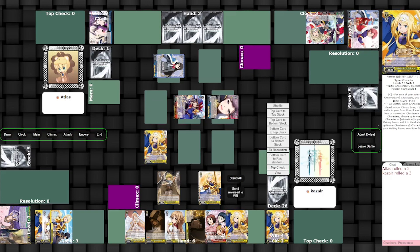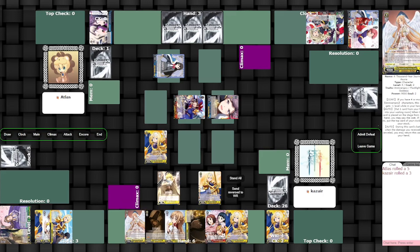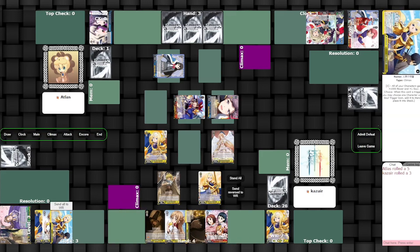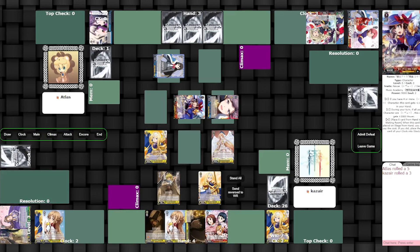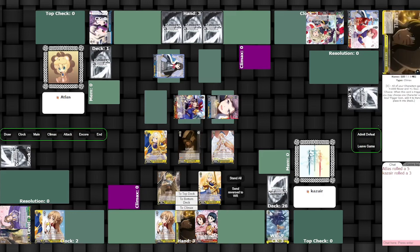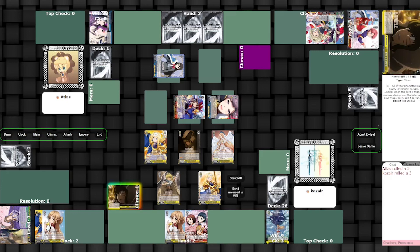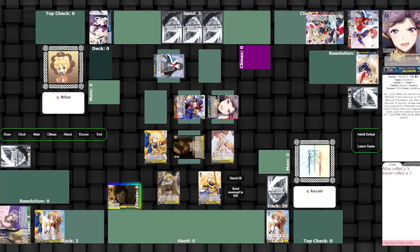I was unable to do anything and had to watch helplessly as my two swings canceled. The hope was to show the deck is better than people give it credit for by beating Alice, and then I had the worst possible draw on the final turn. I do think this deck has a better ceiling than people give it credit for — the top end is good, it deals with Alice specifically pretty well.